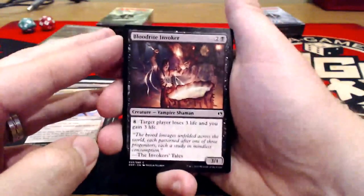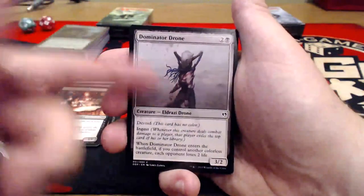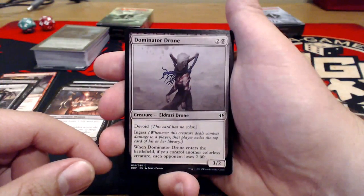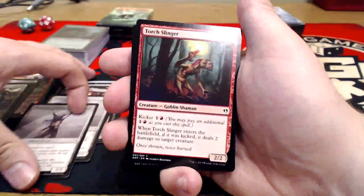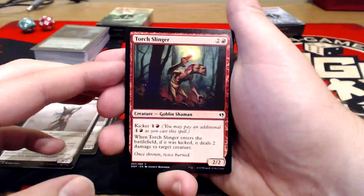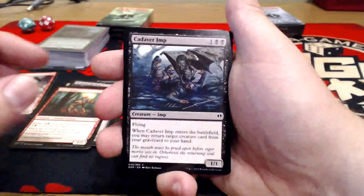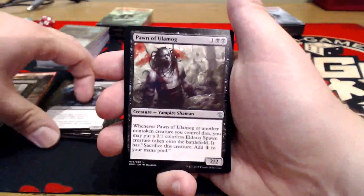Bloodrite Invoker — two uncolored and a black for a 3/1 Vampire Shaman. For eight, target player loses three life and you gain three life. We have another Devoid creature: Dominator Drone — two uncolored and a black for a 3/2. This also has Ingest, which is a new mechanic: whenever this creature deals damage to a player, that player exiles the top card of his or her library. When it enters the battlefield, if you control another colorless creature, each opponent loses two life. Torch Slinger — two uncolored and a red for a 2/2, also has Kicker for one uncolored and a red. When it enters the battlefield, if it was kicked, it deals two damage to target creature. Cadaver Imp — one uncolored, double black for a 1/1 flying. When it enters the battlefield, you may return target creature from your graveyard to your hand. Pretty nice, since we're going to be sacrificing a lot of creatures in this deck.